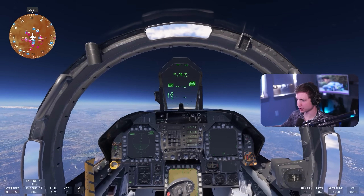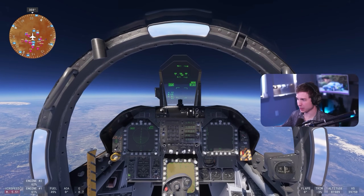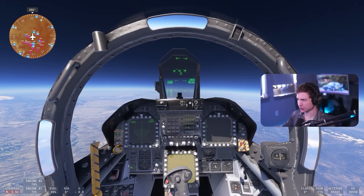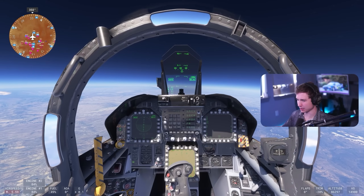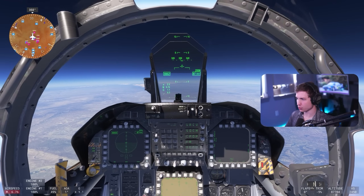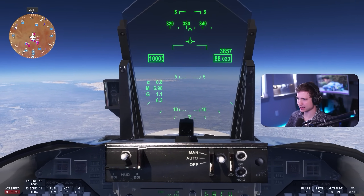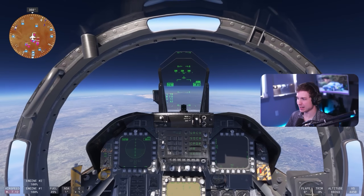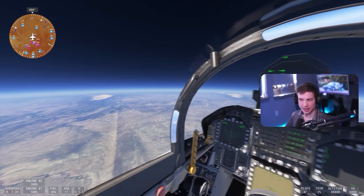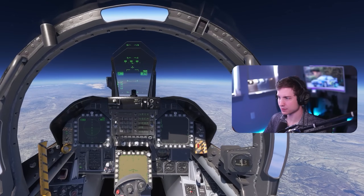We'll slowly roll onto the throttle. It says we're going 5,000 knots at 78,000 feet. Hopefully we can keep it steady — if not, I can go back into the flight model and try to fix the bouncing around. Throttling back up at 86,000 feet — 87,000 feet altitude definitely cured that a little bit. We're about to pass Mach 7 and there's 10,000 knots. This is what the view looks like from 88,000 feet in an F-18. We'll fast forward until we reach our top speed and then go back into the files.